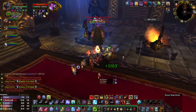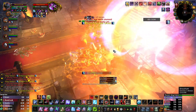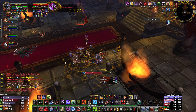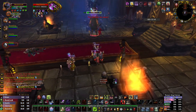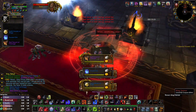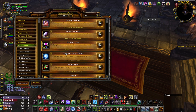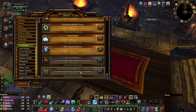You guys can see — easy boss fight. Got Hail to the King, 10 points, and For the Children, 10 points. Now I only need the Flame Keeper and then I can get the Violet Protodrake.